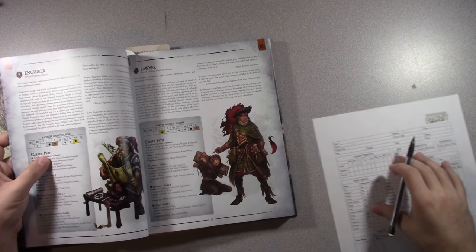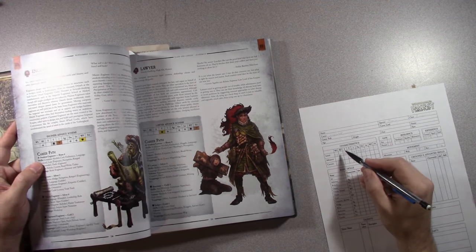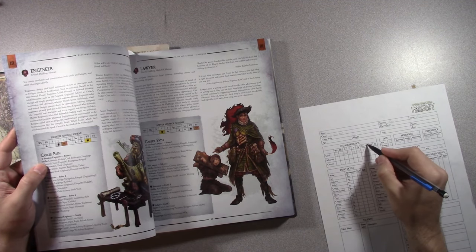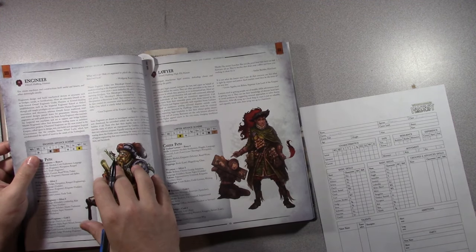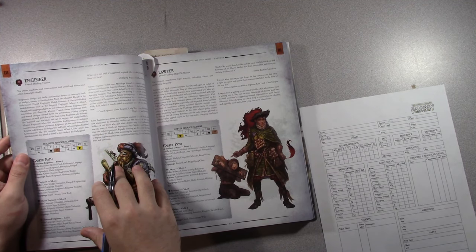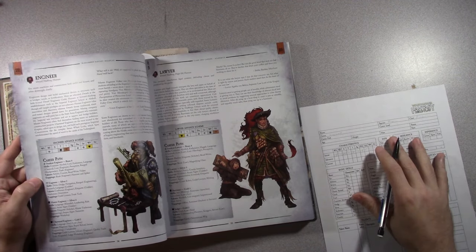For an engineer, ballistic skill is one of my basic stats — I circle it on the sheet. Engineers design and build mechanical devices or structures such as bridges, canals, or fortifications. Most are educated dwarves at the Highbound Dwarf Engineers Guild, or humans at forward-thinking establishments such as the Imperial Engineers School at Altdorf, though self-taught prodigies are not unknown.